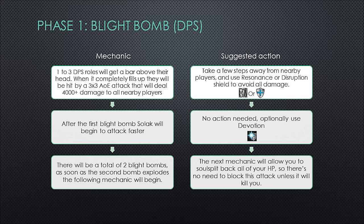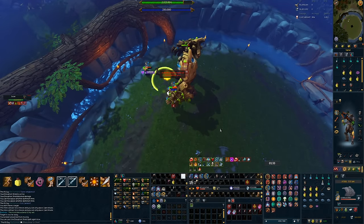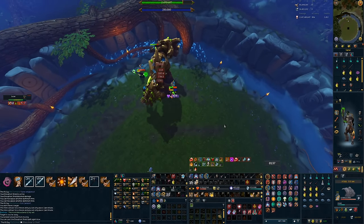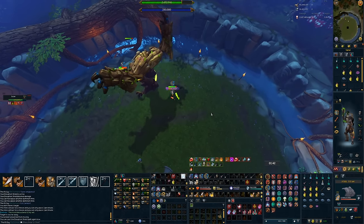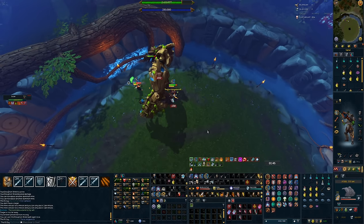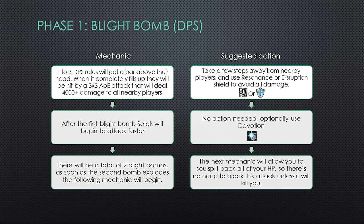Mechanic 4 is the Blight Bomb. One to three DPS players will get a bar above their head. When it completely fills up, they'll be hit by a 3x3 AoE attack dealing 4,000 plus damage to all nearby players. Just take a few steps away from other players and use resonance or disruption shield to avoid all damage. After the first blight bomb, Solak will begin attacking a little faster. There will be a total of two blight bombs, and as soon as the second explodes, the next mechanic begins. The following mechanic lets you soul split back all your life points, so there's no need to block unless it's going to take you to zero.